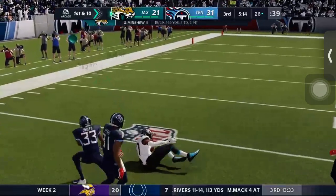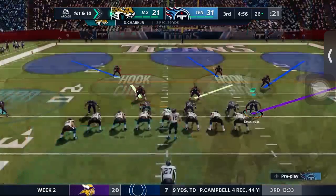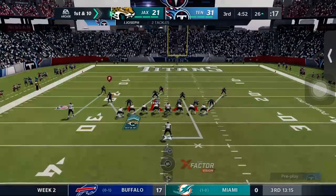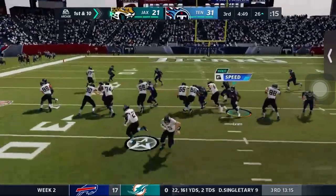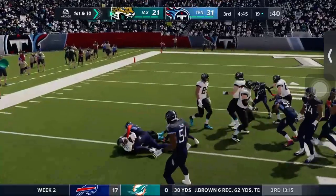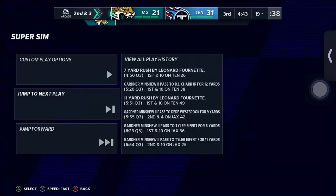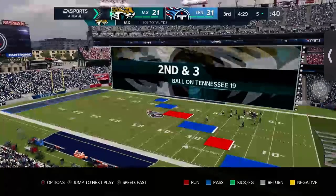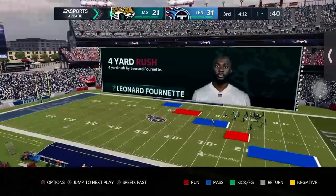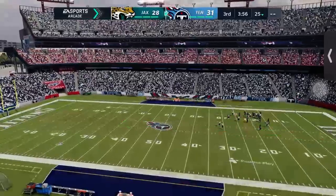We could have picked that off — I can't remember who number 17 is, but that would have been a third interception for Gardner Minshew against us. The defense is looking iffy so we might go back to just saving the defense. And of course a 50-yard play — Jacksonville scores and makes it a three-point game.